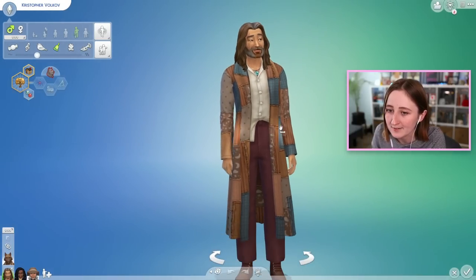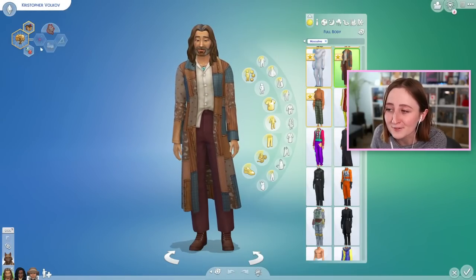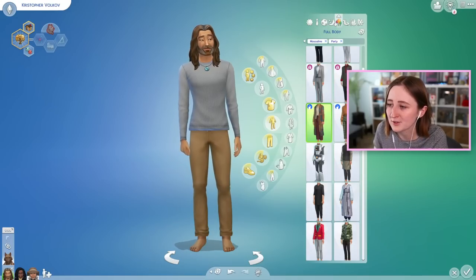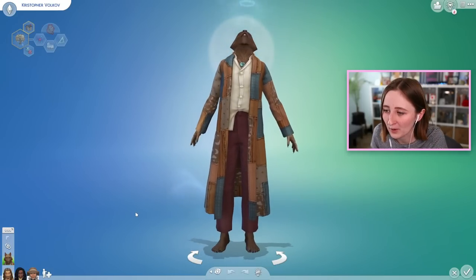So here's Christopher in CAS. He's a genius, family-oriented perfectionist with the successful lineage aspiration. We hate purple but enjoy gardening and handiness. Here are all of Christopher's outfits - he's quite cool, I won't lie, I'm kind of impressed by this sim. And here's his werewolf form - he looks cool!